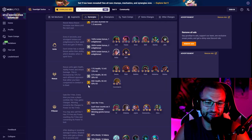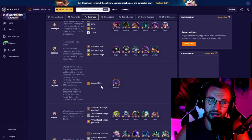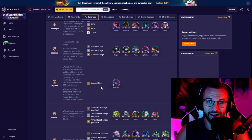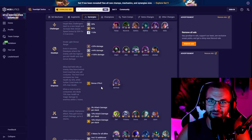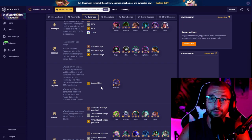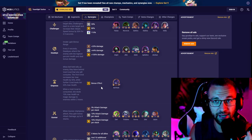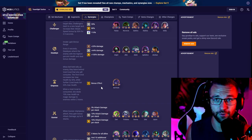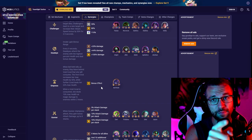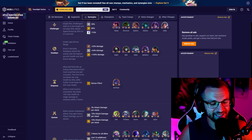That covers all the traits for TFT Set 9. This ended up being shorter than expected — once the first section is done, the second section goes much faster since we already covered all the champions. If you found this helpful, check out my other guides on the channel. I'm pumping guides out all set and I hope to be part of your journey climbing and getting started. If you want to support me, subscribe on YouTube and especially follow me on Twitch — I'm going for Rank 1 this year and would love to see you there. Good luck!